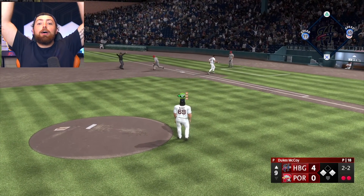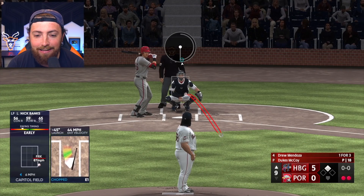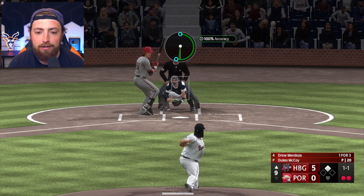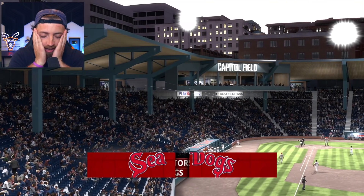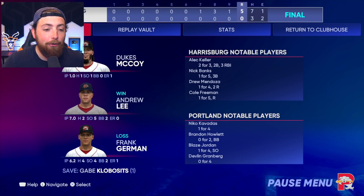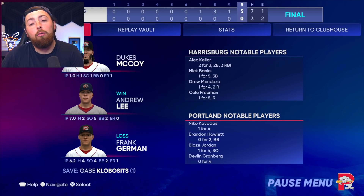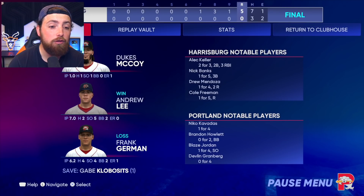Oh, this is a bad throw! Dukes into the stands. Oh my God, no — that is bad news. I cannot believe I just did that. That would have ended the inning and we would have given up no runs, but instead I throw it 300 feet over the first baseman's head. This episode we've given up more runs than all the other episodes combined. That sucks, but overall Dukes is still doing good. He's not even a high overall — once we get up to like an 80 or something, it's going to be unbelievable.